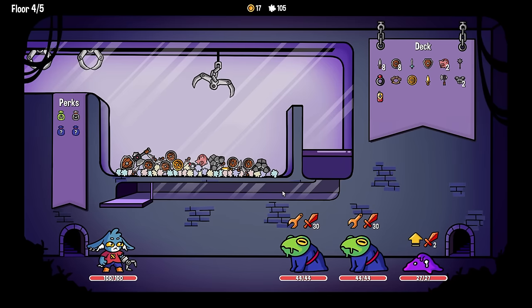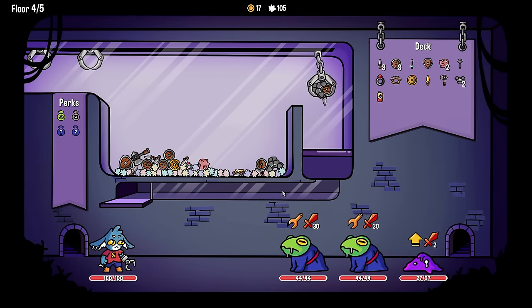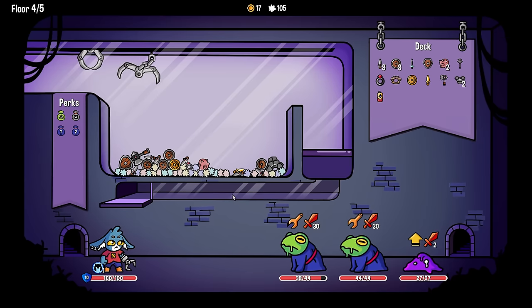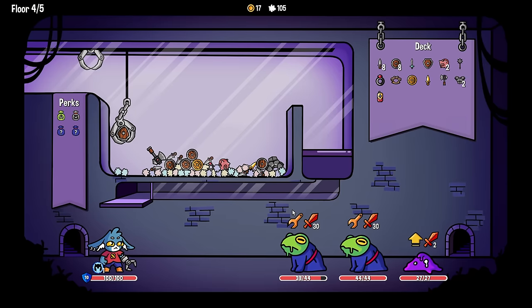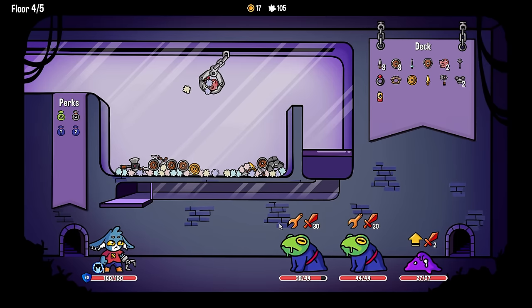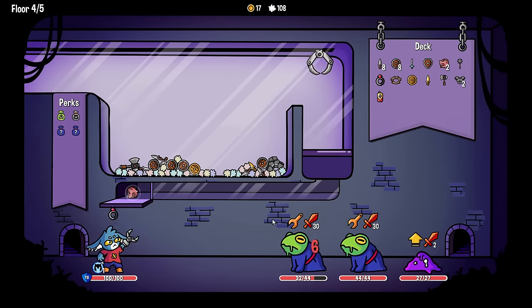We didn't grab the mace. Wait, how much is this gonna block for? All of it! If we picked up piggy banks by themselves we get double the value too. Interesting.